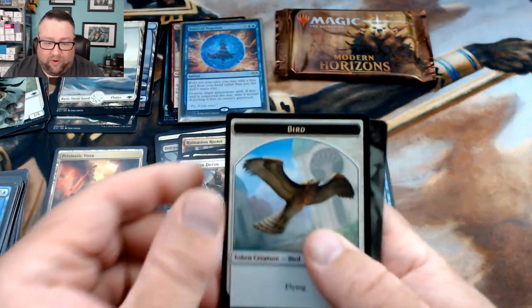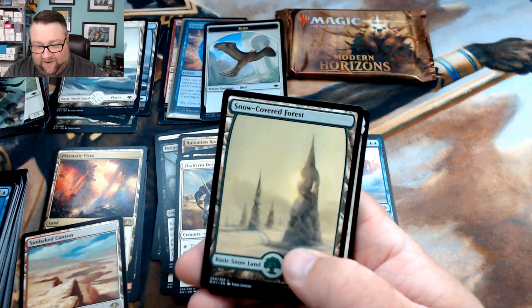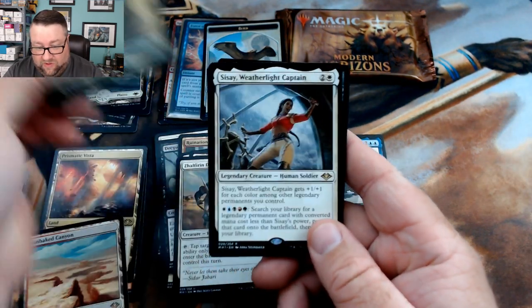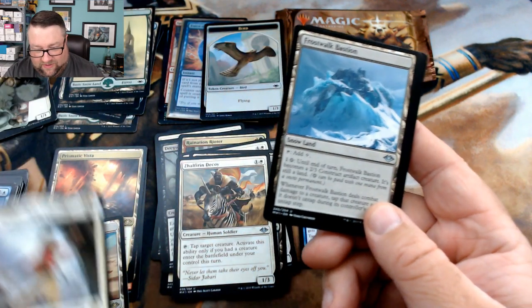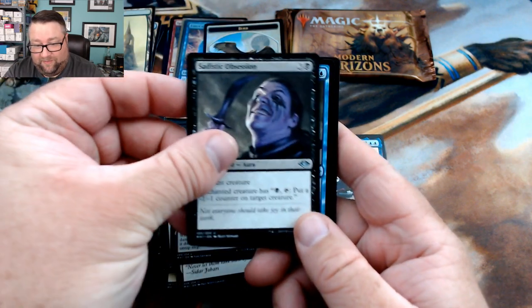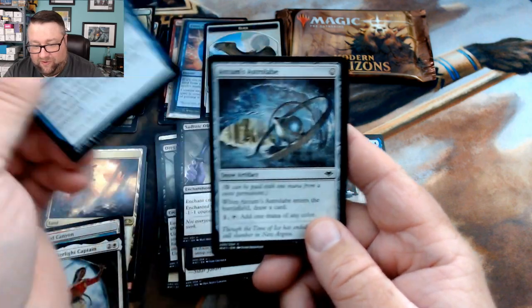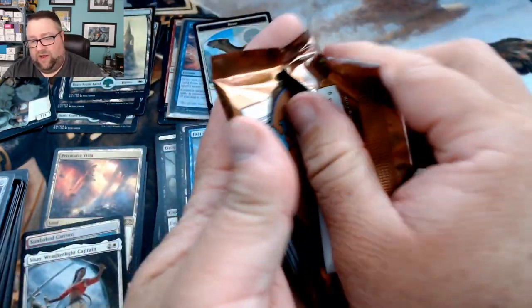We got a foil bird token — the foils in this box have been great. We got a snow-covered forest and then Sisay, Weatherlight Captain as our rare. We got Frost Walkin' Bastion, Sadistic Obsession, and Fact or Fiction — that's kind of cool. One pack left, let's see what we can pull. I'm still happy, I think we did good.